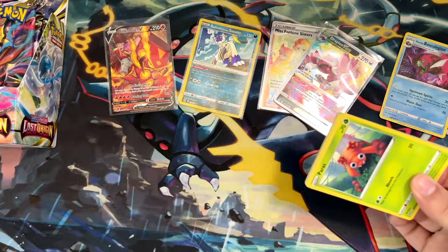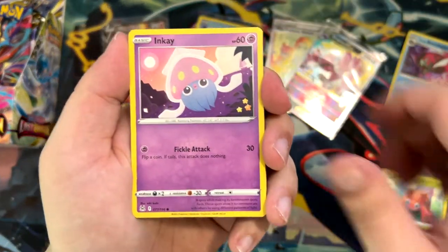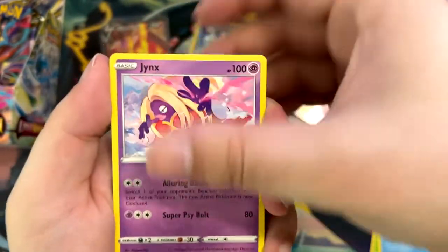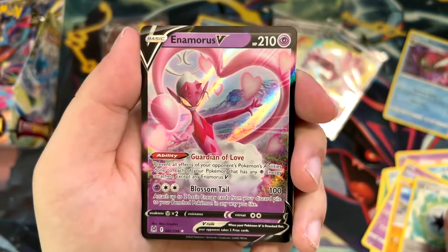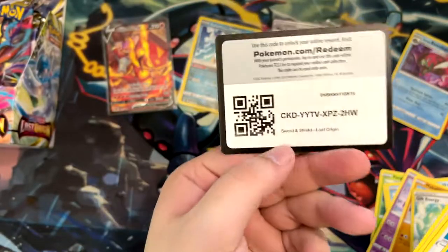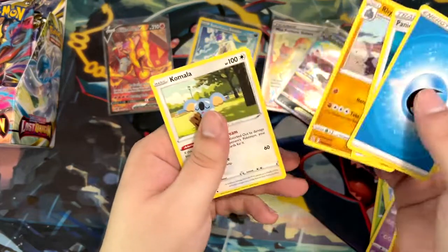Yanma, Paras, Inkay, Basculin, Jynx, Makuhita, Gift Energy, and a Mars. Cool. And a code card. And here are the other cards.